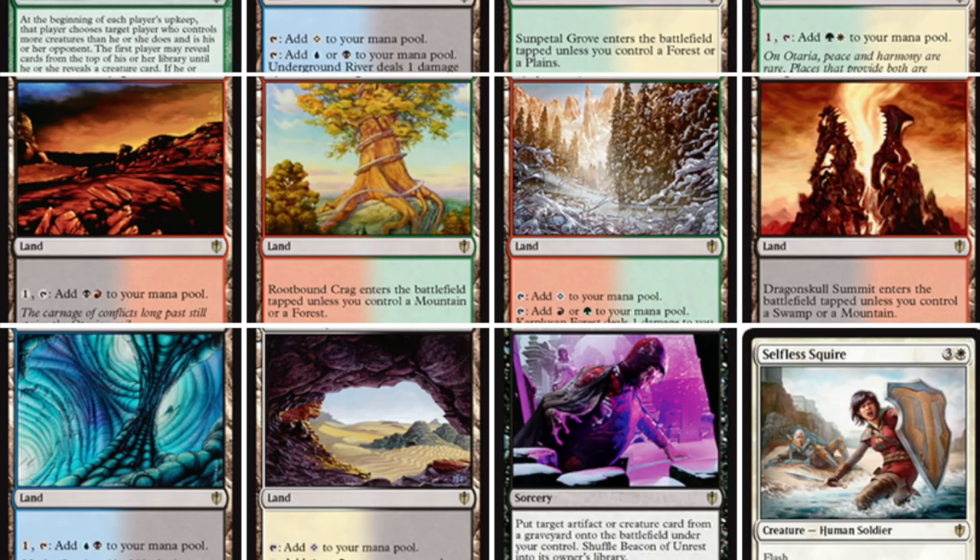The ally check lands are confirmed. The enemy check lands did exist in Innistrad, but I don't know if they are in this set. We see the white-green, red-green, and black-green ones, but I'm not certain about the enemy versions. Unlike the Odyssey filter lands where there are no enemy versions, enemy check lands do exist — most notably from Innistrad. They are very pricey; the blue-red one is extremely expensive.